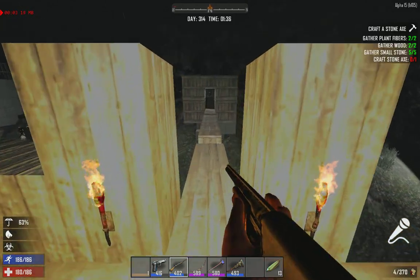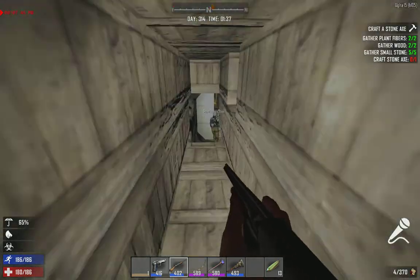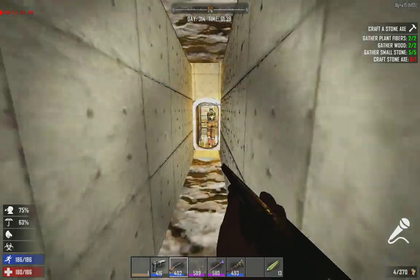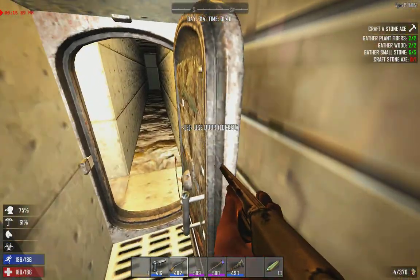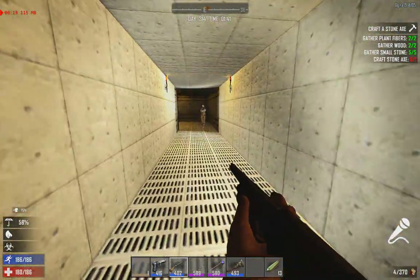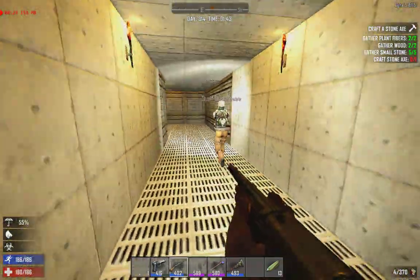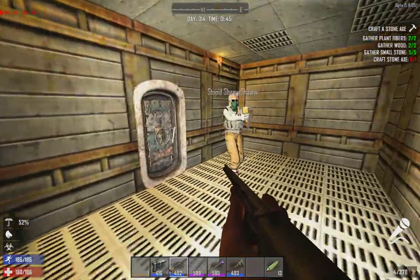Shaw is going to show me what he did to his base here. He's been digging like crazy. You have to lock it because you got a lock on it — you gotta shut it if you need to, though you probably don't have to. Lots of updates — walls all steel.